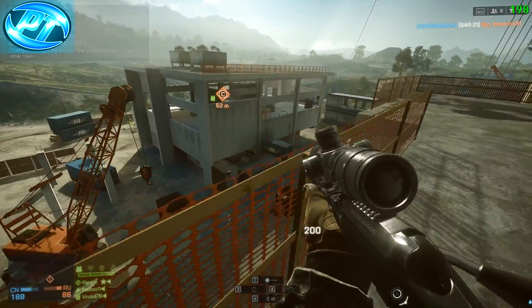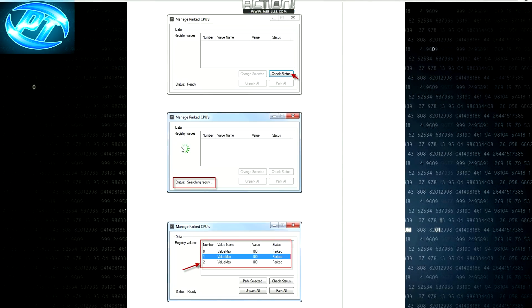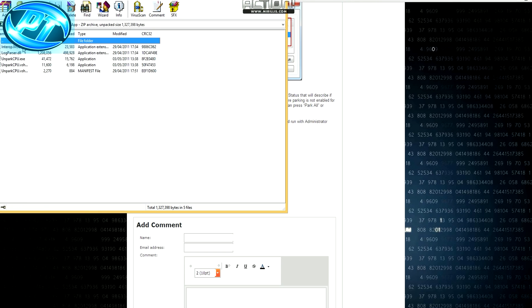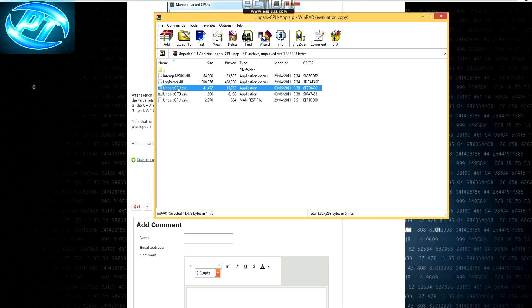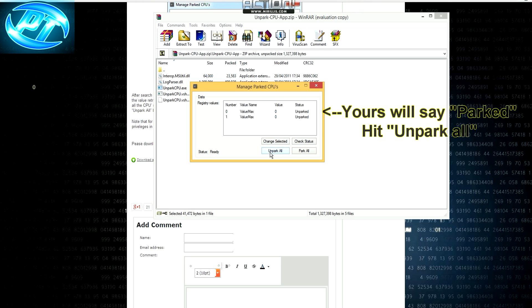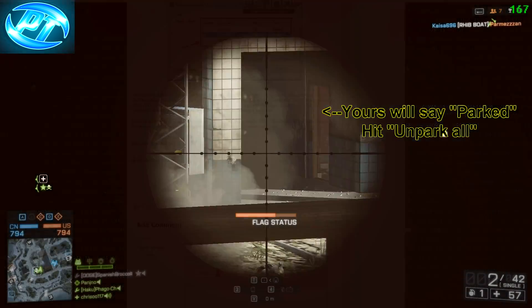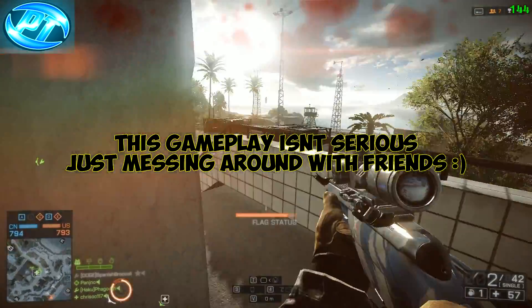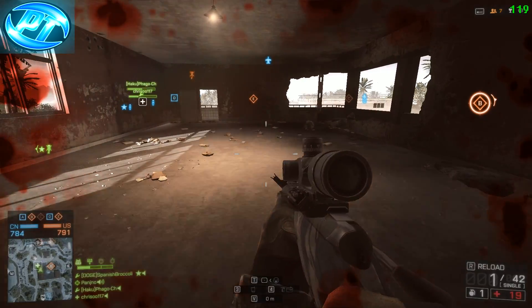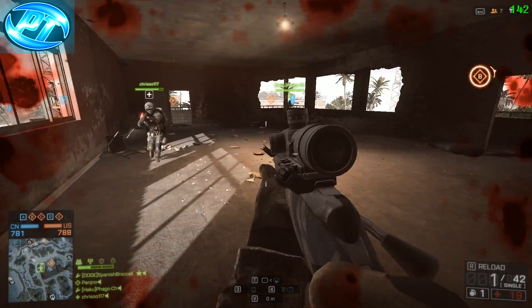After that, go to the Unpark CPU Cores app linked in the description below. Just download and run the EXE. It will show your cores listed as parked — click Unpark All Cores, let it run, and it will confirm all cores have been unparked. Exit the program and restart your computer. This stops your CPU cores from idling, so they're working as well as they possibly can all the time. Intel has built-in idling technology to lower temperature when on the desktop, but this disables that. It won't make your computer run hotter in games — it just allows games to access what they need faster and more efficiently for better FPS.